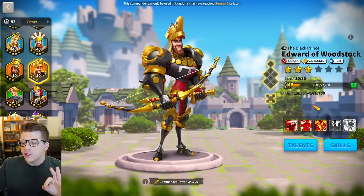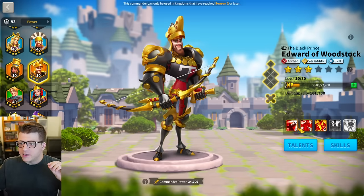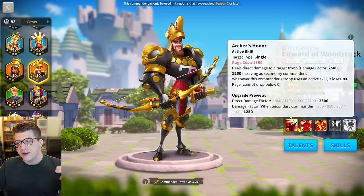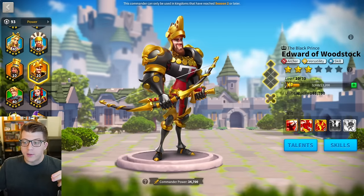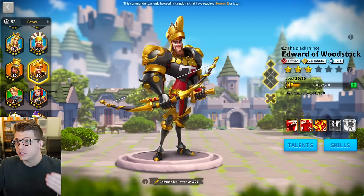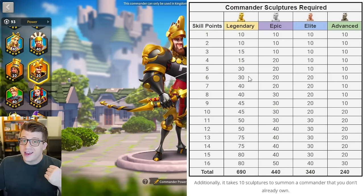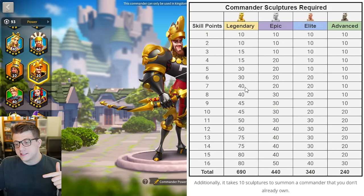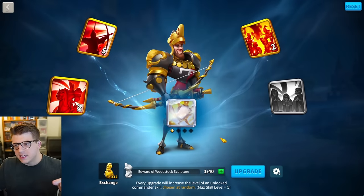How many skill points have I added to my Edward of Woodstock? The correct answer is six, because I've added four skill points to my active skill and one skill point to the following two skills. Remember, just unlocking a skill makes it get one point — you start at skill point one. Going back to the chart, the last time I added a skill on Edward it cost 30 sculptures, and my next skill should cost 40. And yes, as we can see, it'll take 40 sculptures for my next skill.